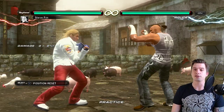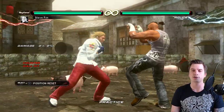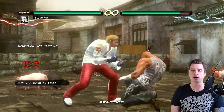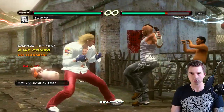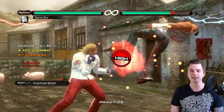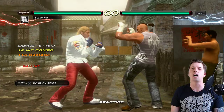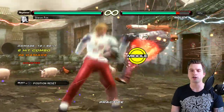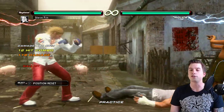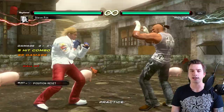First off, let's just demonstrate the damage. This is not even an optimal combo — this is a small combo and I dropped it. Okay, there we go. Now look at the damage: that's 118 damage. As you can see, the stage is so small that I can only do a mini juggle into the wall combo, but the wall damage itself with Steve is just insane.